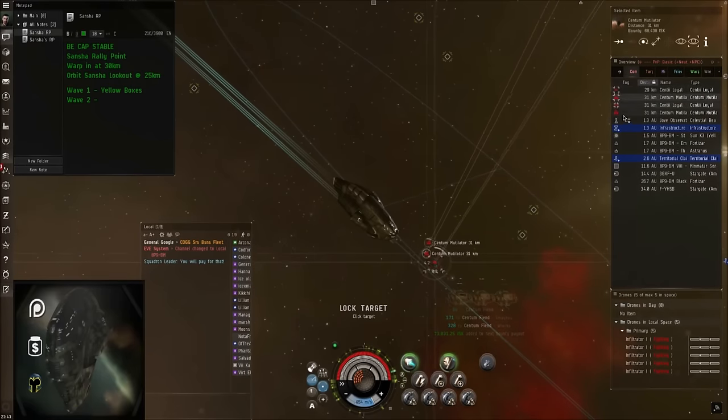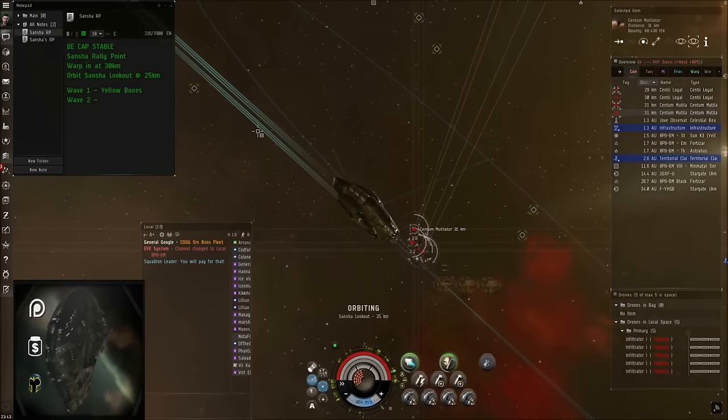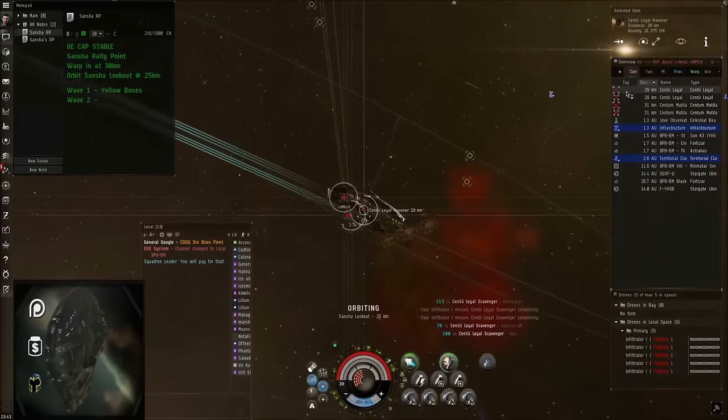Alright, so for wave 2 we've got a couple of rigs and a couple of cruisers. We're going to primary the rigs down, then ignore the rest of the wave.